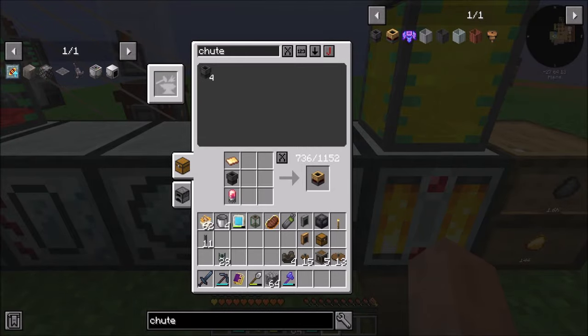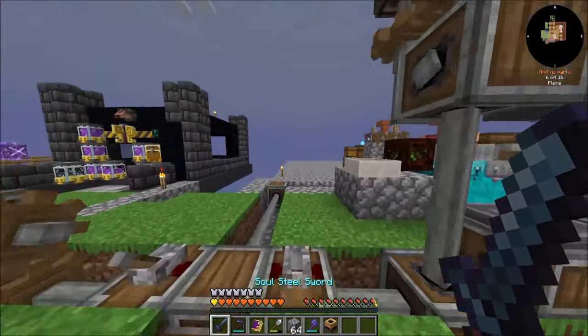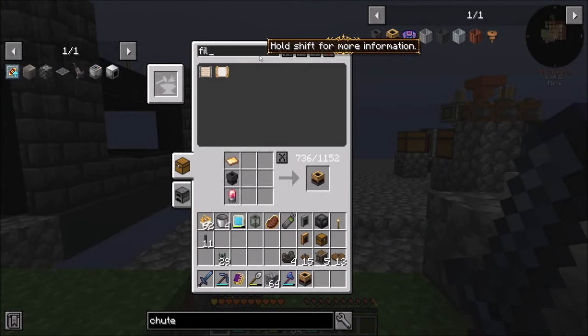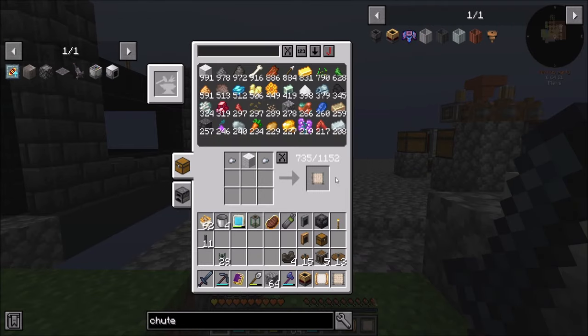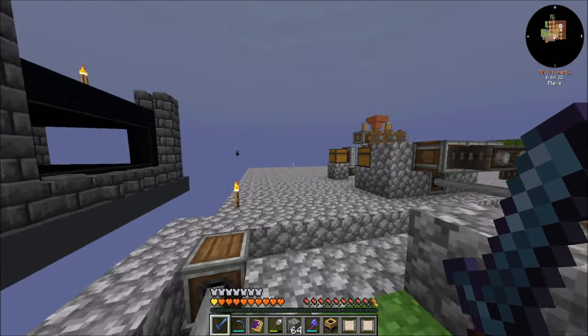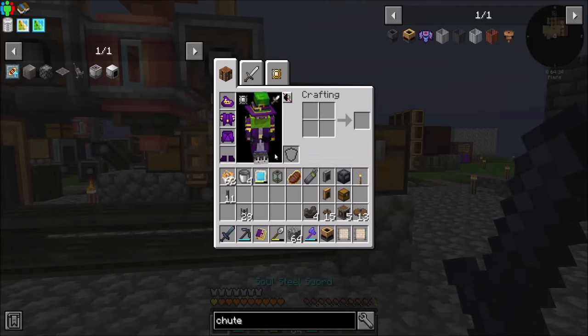Hello everyone, this is Dark World 20 and welcome to episode 39 of Dark World 20's Let's Play series, where today I'm getting ready to do some stuff. I've got attribute filters, I've got list filters — I think I want another list filter. I don't think I need attribute filters for this. I'm prepping for this automation that we need to do.